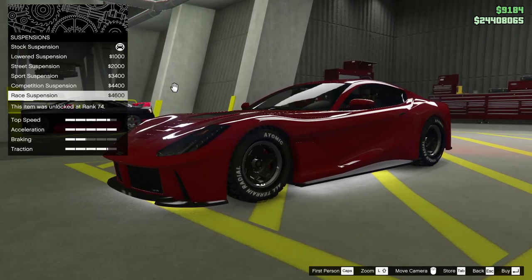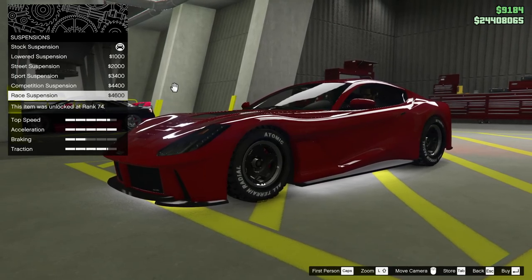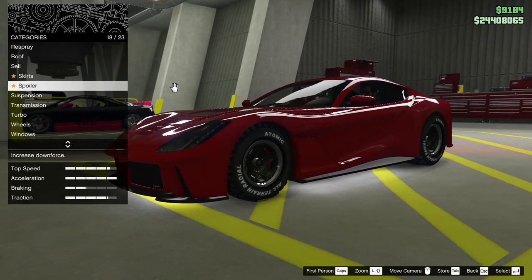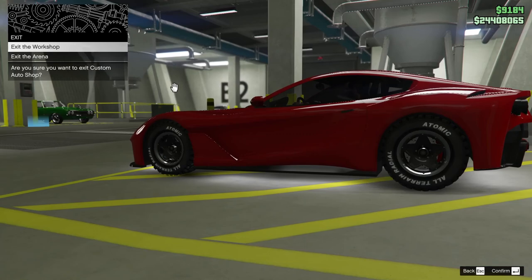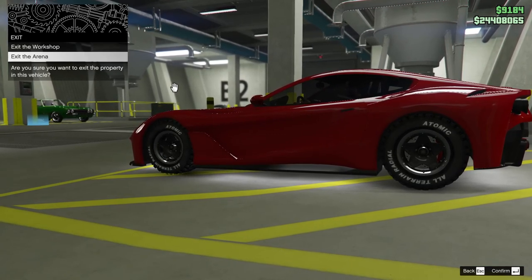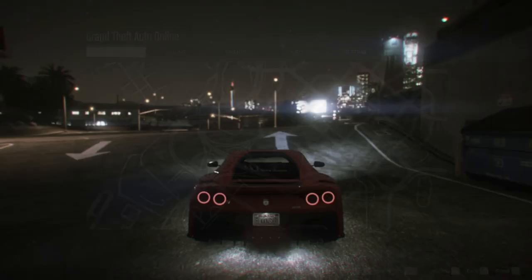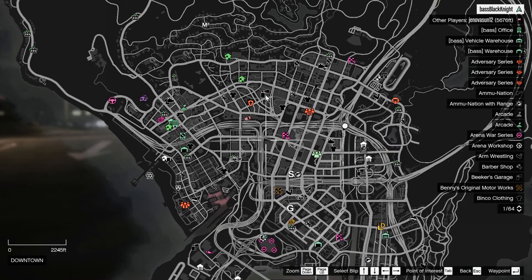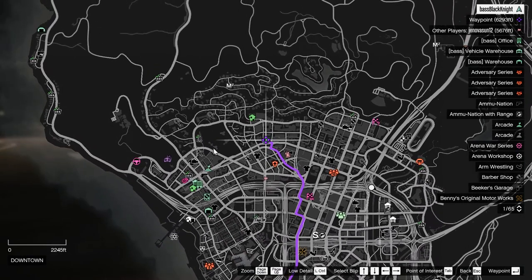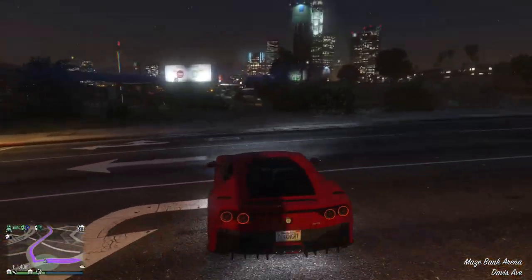Suspension — let's slam it. On this one I've normally tried to leave a little bit of ground clearance because it's a bit bouncy. Yeah, I think I'm going to stick with that, because it is the GTO and you probably need a little bit of room. Let's take this up to Apartment 42. There's a tank on the way — let's take our lives into our hands here because... content.